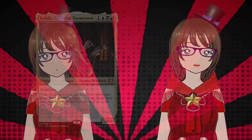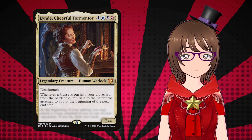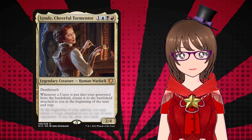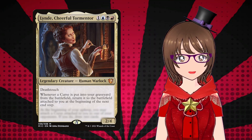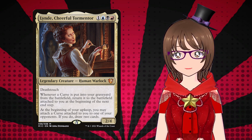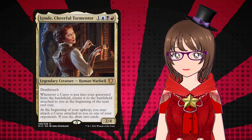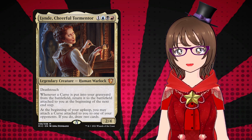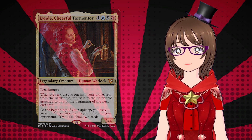And this leads us right into Lind, a Cheerful Tormentor — one, a blue, a black, and a red for a 2/4 legendary human warlock with deathtouch. Whenever a curse is put into your graveyard from the battlefield, return it to the battlefield attached to you at the beginning of the next upkeep. But why would I want to put curses on myself? I don't want to discard my whole hand. Well, her second ability covers that: at the beginning of your upkeep, you may attach a curse attached to you to one of your opponents. If you do, draw two cards. Lind gave us an actual curse commander, which was pretty nice. However, her only being Grixis keeps us out of a lot of the enchantress cards that make enchantment decks really cool, and some of the cooler curses like Overwhelming Splendor. While all of the curses are mainly in these three colors, not having that support makes her a little bit underwhelming.